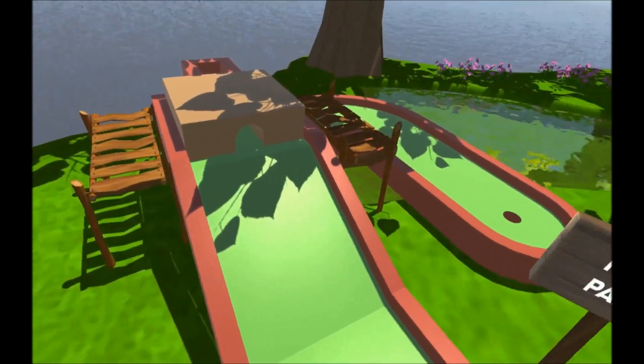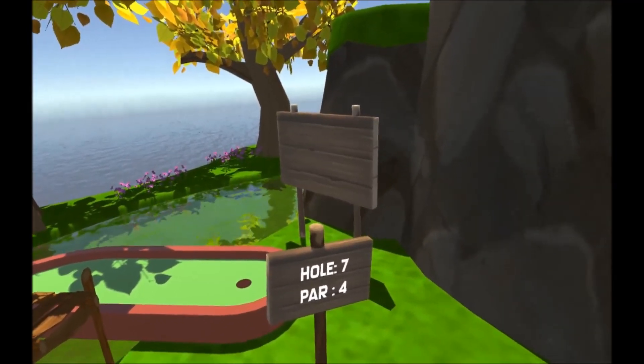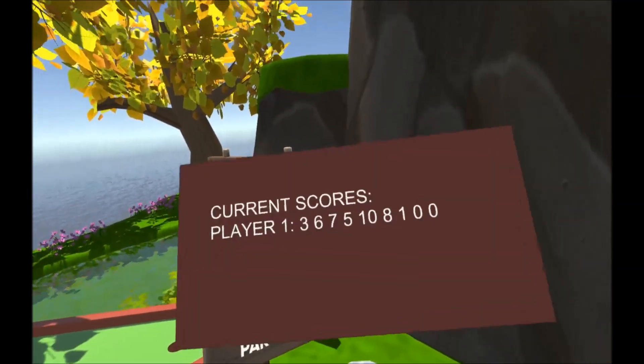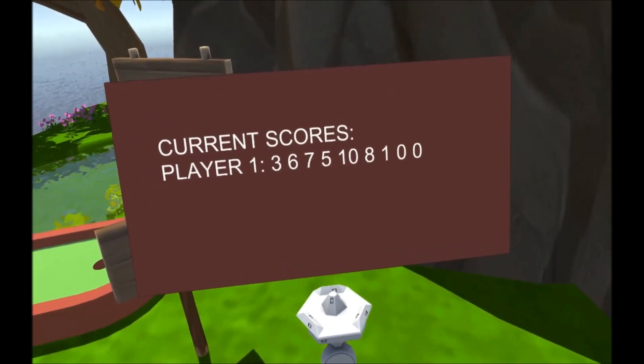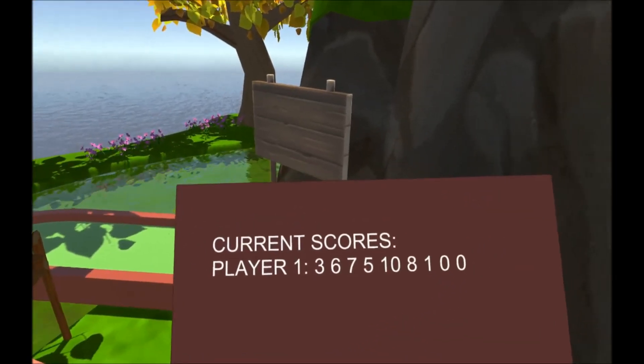There's been a few changes since the last update. The first one you might notice is that the scoreboard over there is blank. Now if I put my controller facing upwards, the scores come up. This will probably be used as a menu system, so I'll be able to use the trackpad to select various things.